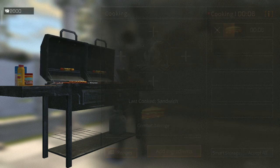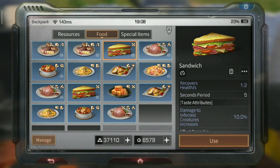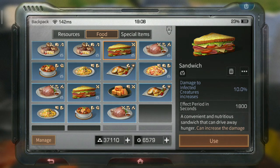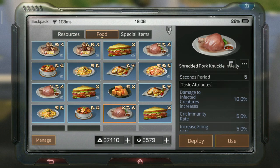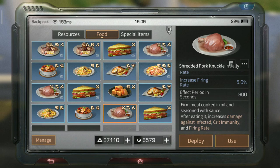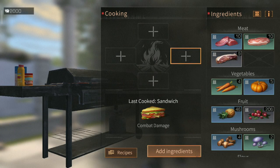Once you master the sandwich to taste 5, it gives you 10% damage to infected and lasts for half an hour. This is my favorite food against infected. Even though the first food is stronger because it also gives fire rate, the sandwich lasts 30 minutes versus only 15 minutes for the first one.